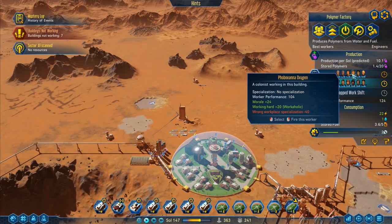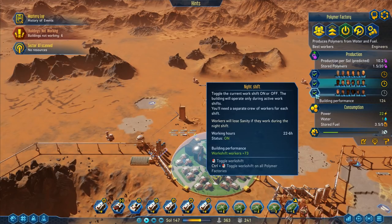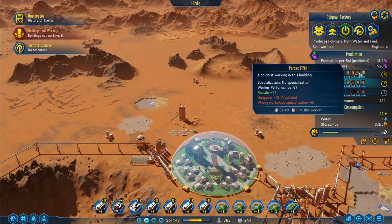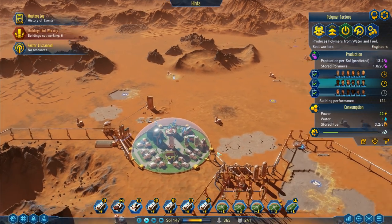The actual polymer factory itself does need people. This dome here has got 15 unemployed people and 5 homeless people, so I can actually start this work shift going here. All of these are in the wrong workplace. What is the workplace for this one? Oh — engineers. I have no engineers. That's just great.